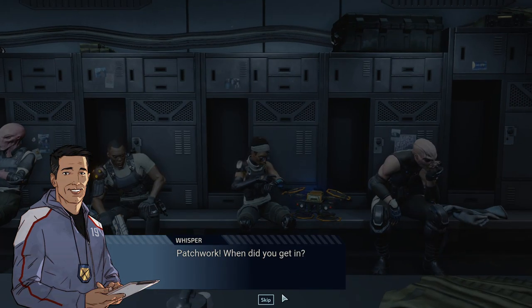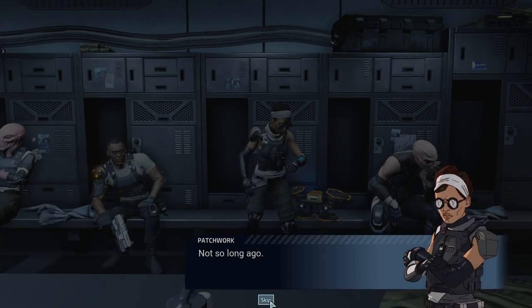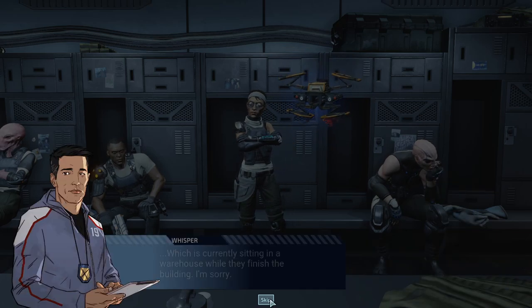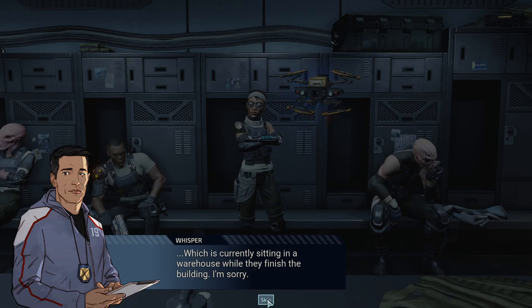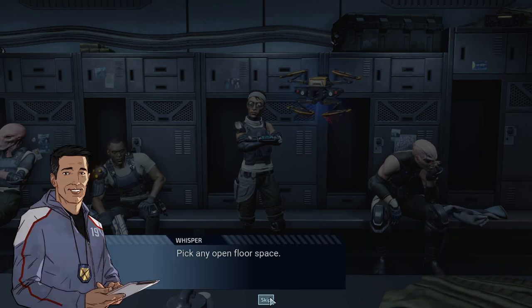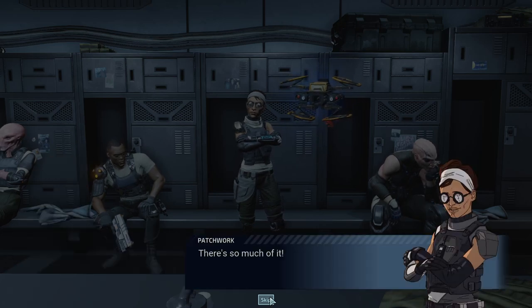Maybe it should be the robot chick. This is a melee attacker and I already have a melee attacker. Let's go with Patchwork — I'm not even considering Shelter because he seems very situational. Agent silently swaps positions with a targeted enemy or ally. Whatever, let's go with Patchwork. 'Patchwork, when did you get in?' 'Not so long ago. I spec'd out a whole workshop for our field office, which is currently sitting in a warehouse while they finish the building.'